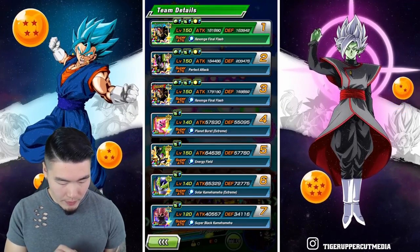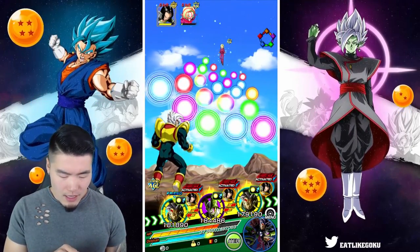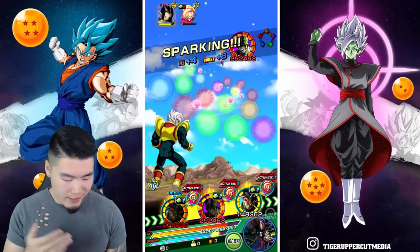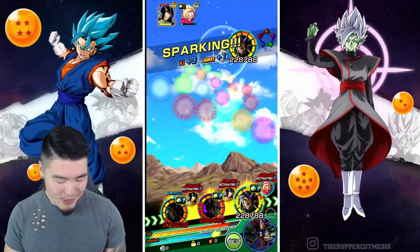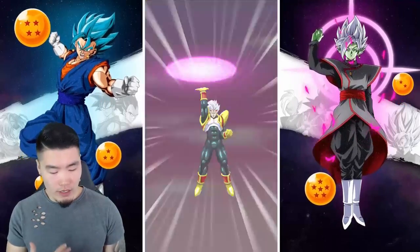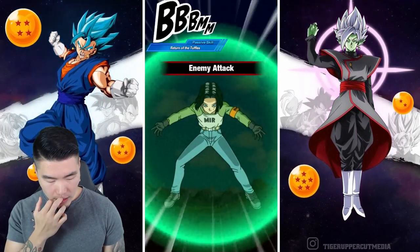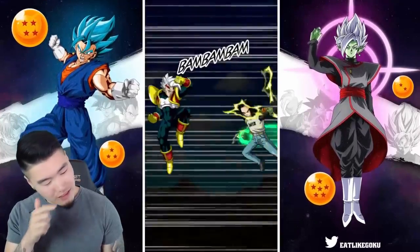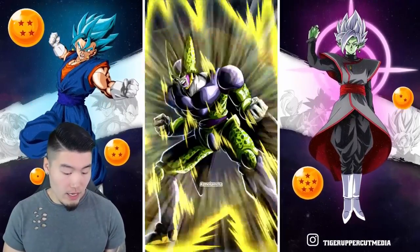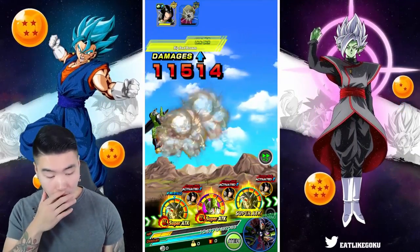We should probably item. We have 209,000 defense — I think that's probably enough. Let's finish off 18 here. We're gonna give him as much ki as we can. We still have type disadvantage, but we do have the dupe, so we could conceivably crit here. Alright, give me some good RNG. We're still alive. We're staying alive.